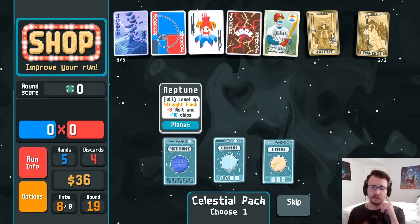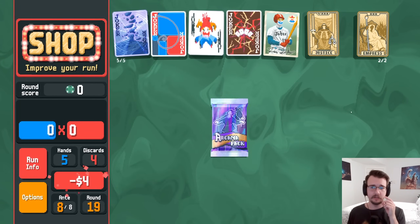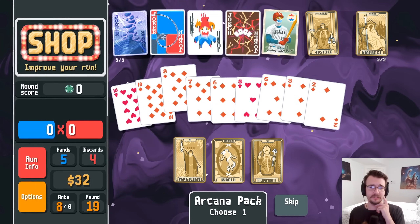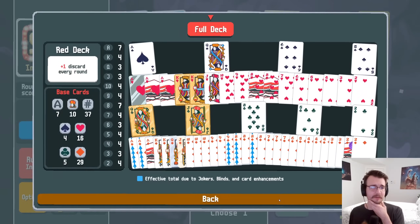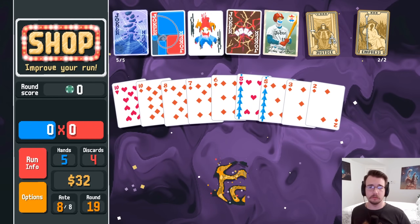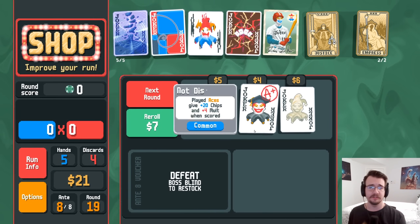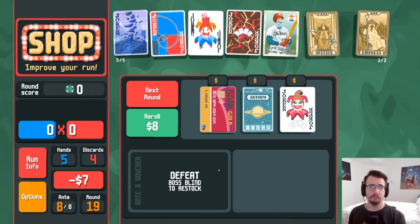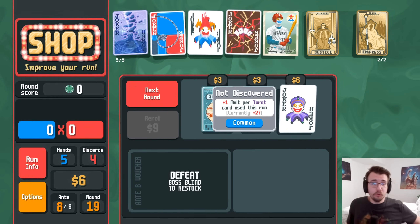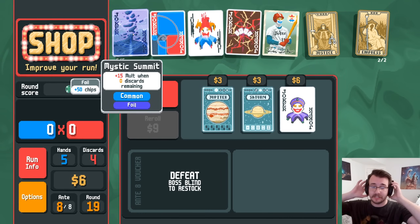Celestial pack — two pairs, straight flush, that's not happening. Maybe I'll take the straight flush just in case. Arcanas — spades no, lucky cards no, bonus cards probably. Take it on fives since I'm more likely to play those. Empress is just hanging out. No no no — saturn, no last chance. Flush — plus 27 molt, is that better than mystic summit which also has plus 50 chips? This will actually be plus 29 mult — getting multiplied by four. But the 50 chips goes a long way on flush five.